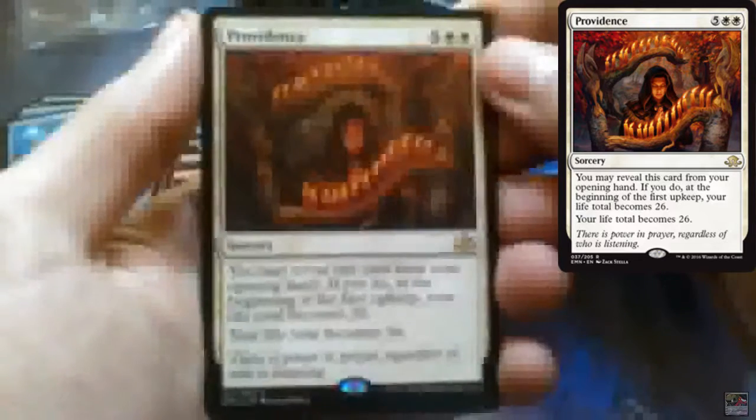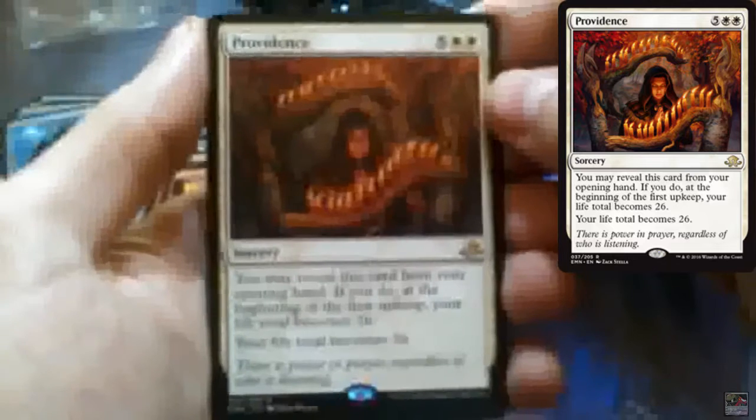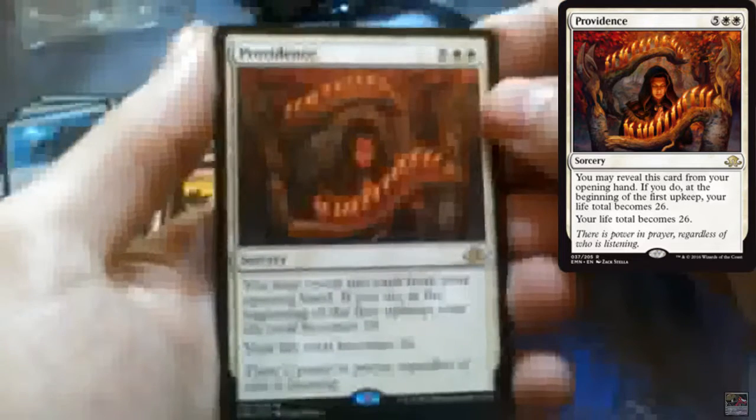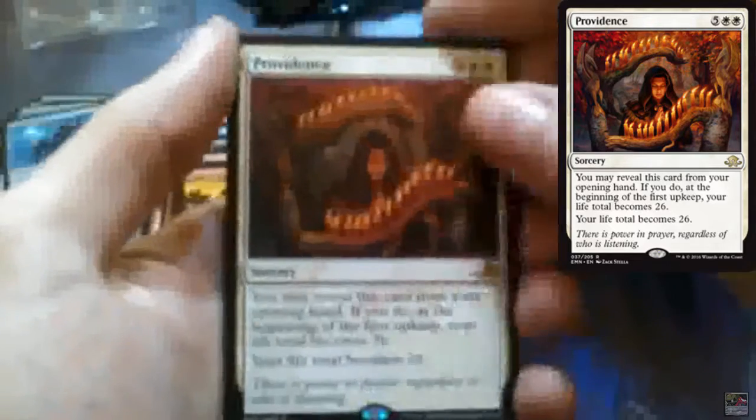Providence is a sorcery card — it's 7 mana, five white. You may reveal this card from your opening hand. If you do, at the beginning of the first upkeep, your life total becomes 26.